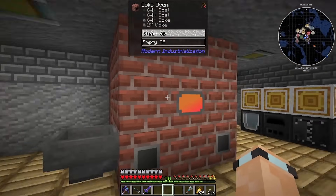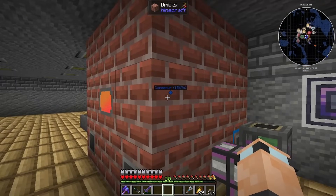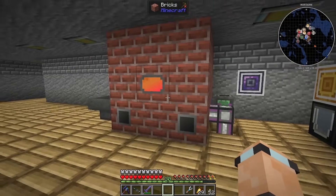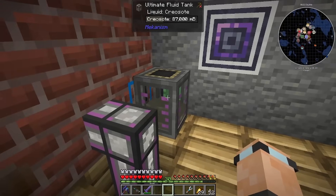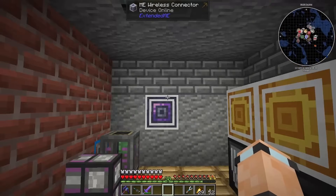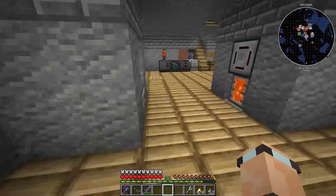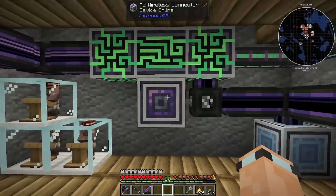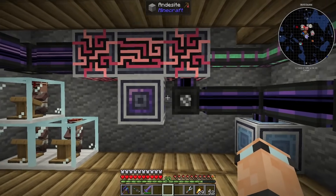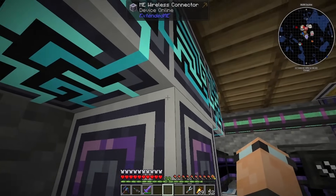First thing is I set up this coke oven, and I set it up in a weird way. This thing needs steam, which I didn't realize — all the coke ovens I've had in the past have not needed steam. But we need the creosote of all things, so I've got that coming out here. I'll explain a little bit about the applied logistics over here. I've got a wireless ME connector right there.